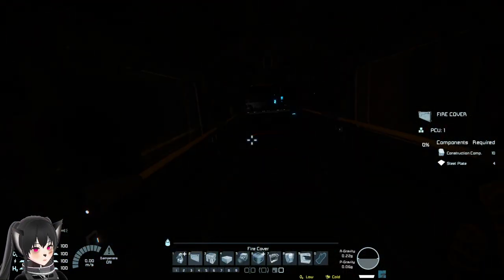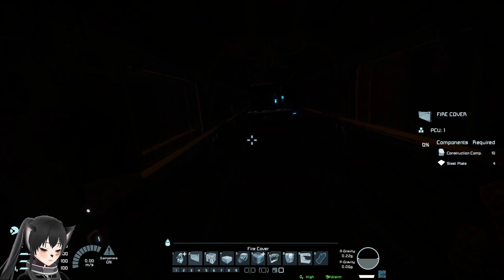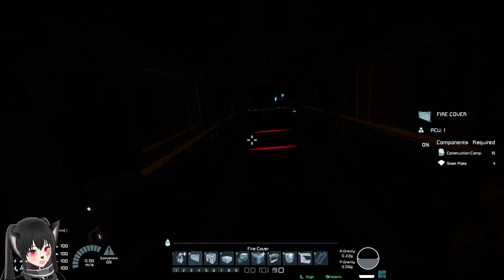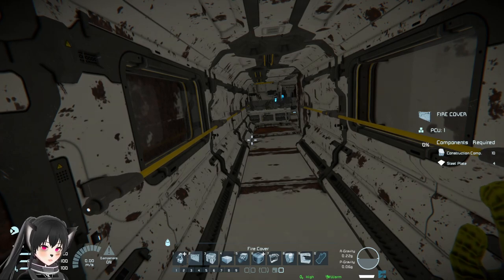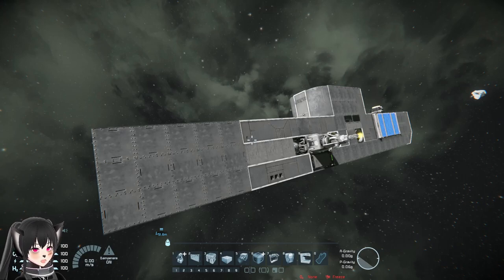If the ship's interior is dark like this, you can see that the ambience is also dark. But if I change it to a brighter color like white, you can see that the whole ambience changes as well — it's not just the ship's color that changes, but also the atmospheric ambience.